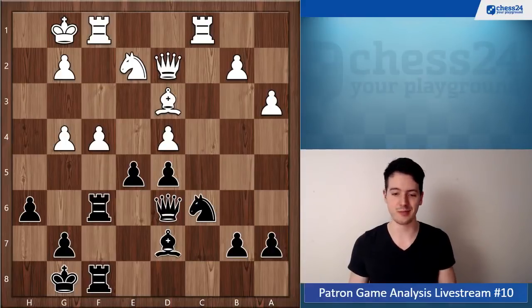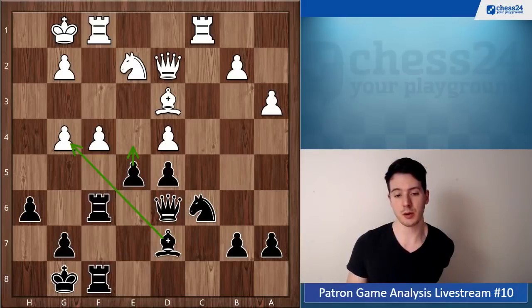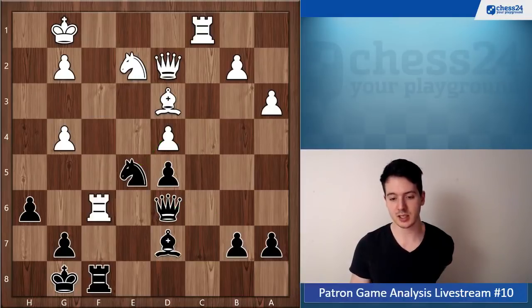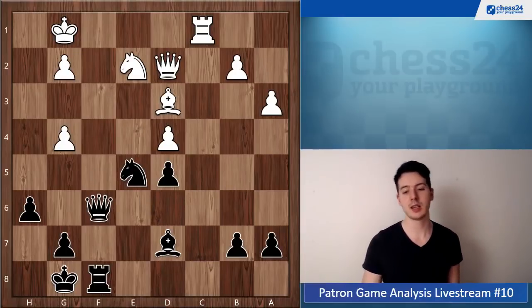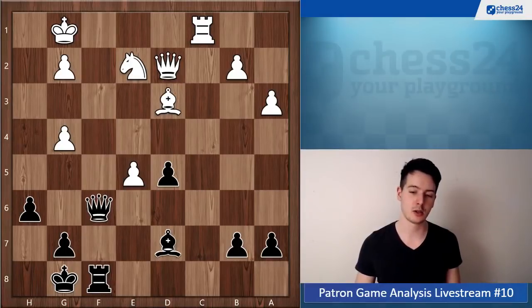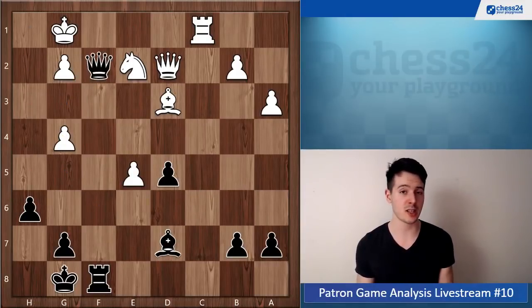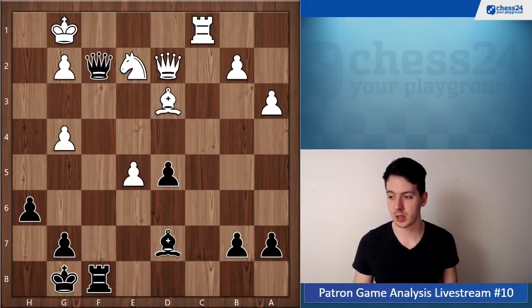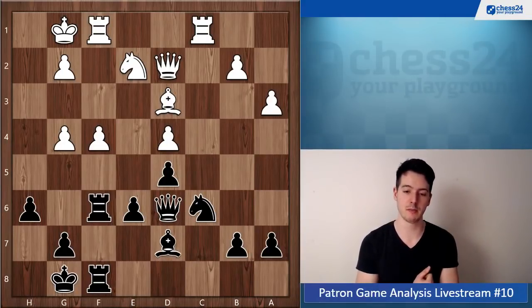White cannot just leave it like that — bishop takes g4, e4 would be absolutely wonderful for black. So he needs to play f takes e5, knight takes e5. D takes e5 would transpose, but he can play the intermediate move rook takes f6. Now queen takes f6, and then he can take the piece. You don't have anything better than to give a perpetual check, but this is objectively your best option. White also needs to take this draw, so e5 was a way to reach a draw — to fully equalize.